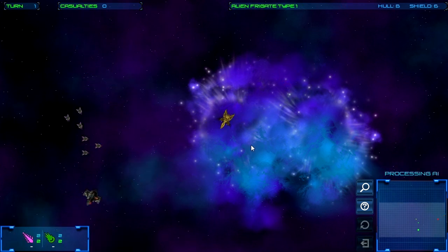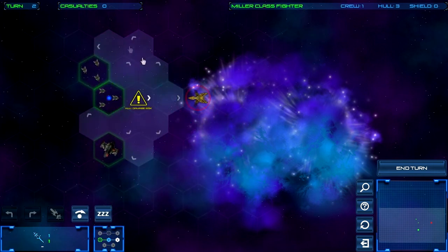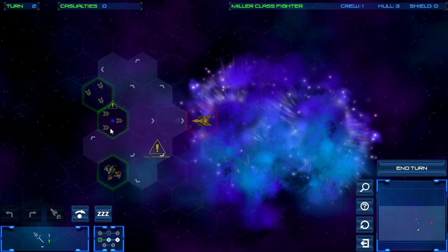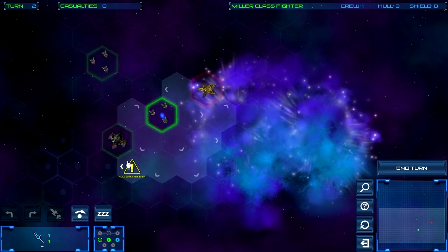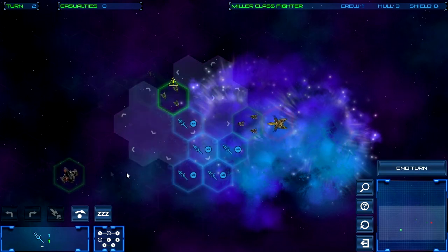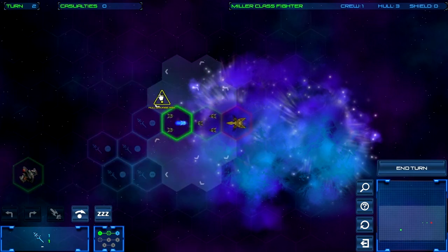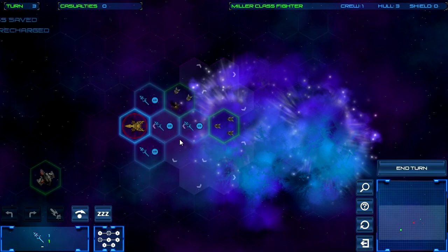I've played this intro tutorial area so many times because I kept losing — it's quite difficult. You have to line up your squadrons and keep moving the transport ship so enemies don't reach it. I took down half his shields but now I'm in his line of fire, so I need to move in front of him where he can't hit me. I'll keep moving the transport as far from the enemy as possible.